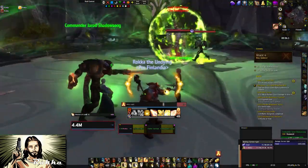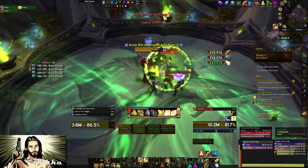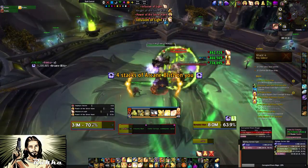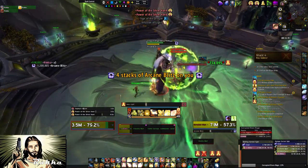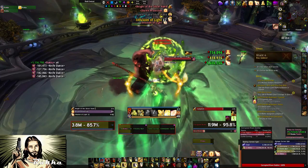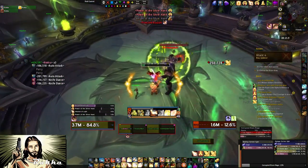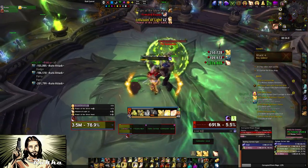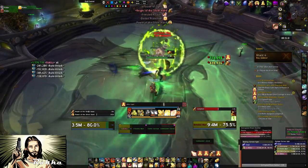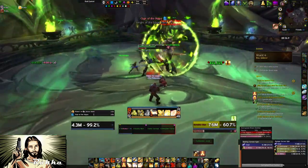These ads are the same kind of mobs from the first phase. Focus on the mage first — here he's casting Arcane Blitz and getting high stacks. Stun the mage, then use Repentance on the rogue or warrior to get the damage down. It's pretty easy here because there are only two mobs and you can deal with the abilities quite easily.